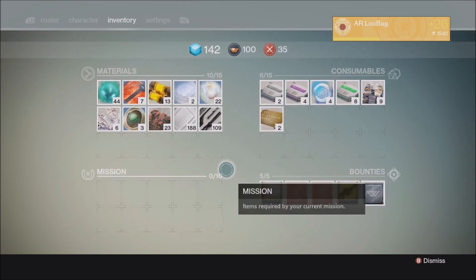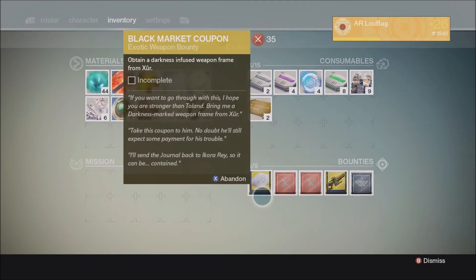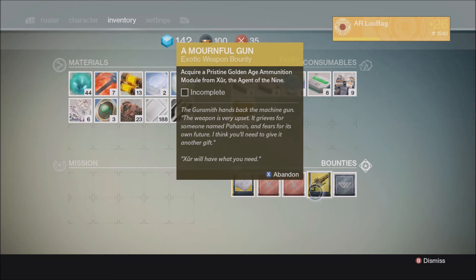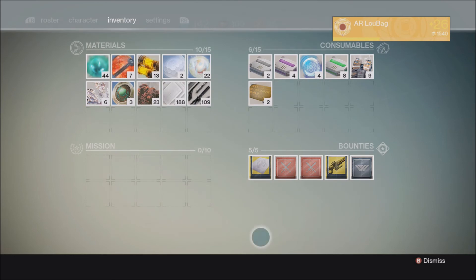If you start doing them before the weekend, then by the time Xur comes on Friday — as you can see it says I acquire a pristine gold ammunition module from Xur, the Agent of the Nine — I need to go to Xur and cash this in, and same thing with this one. I need to go to Xur and cash this in, and then I get two exotic weapons.